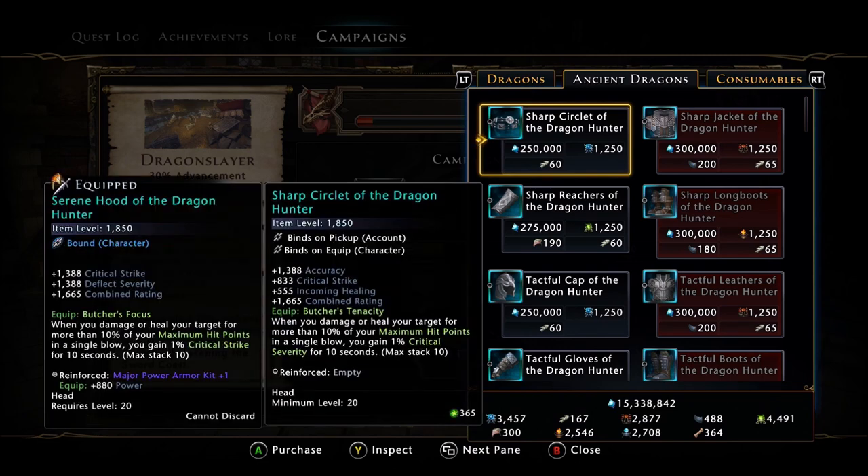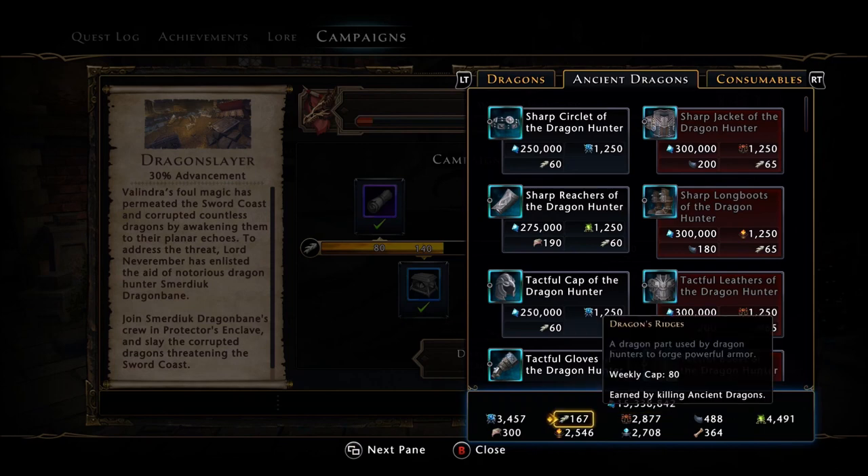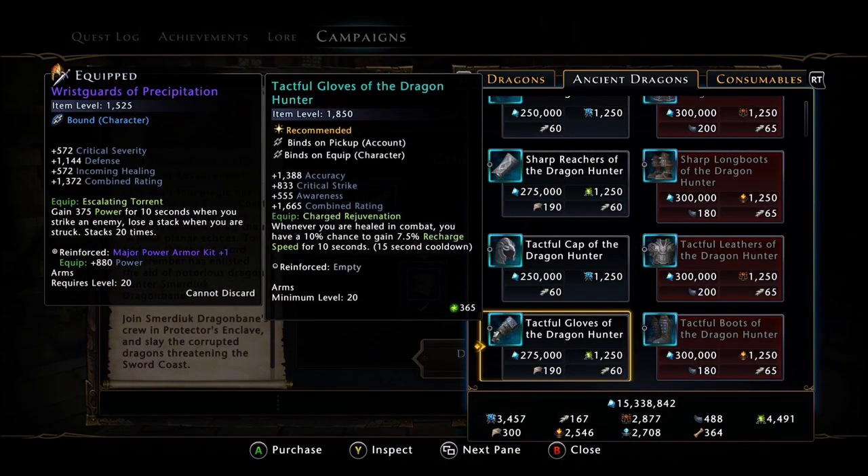Every piece of gear practically needs a certain amount of ridges, and if you're going for a lot of pieces of gear, it does take several weeks — you're talking 7 to 8 weeks on one character. However, what people discovered is that since the campaign is fairly easy, just grinding the hunts over and over, you can do this on multiple characters. Accumulate the ridges — for instance, if you do it on two characters, that's 160 currency, and you'd be able to buy two pieces of gear, one on each character, and then transfer that gear to your main character.